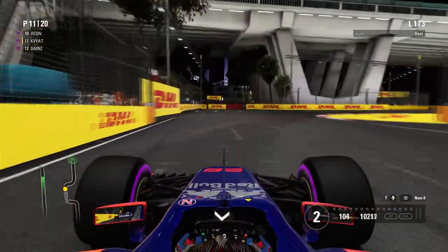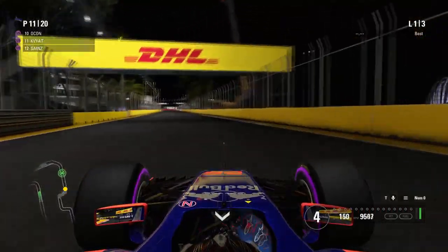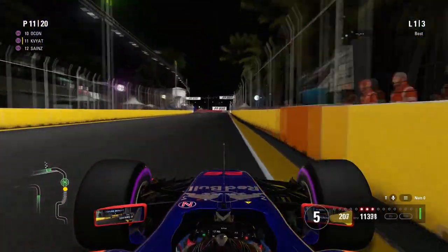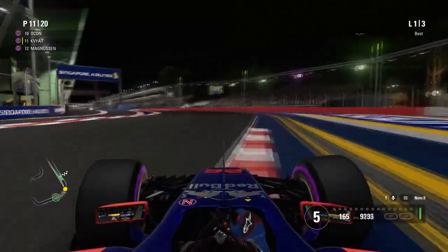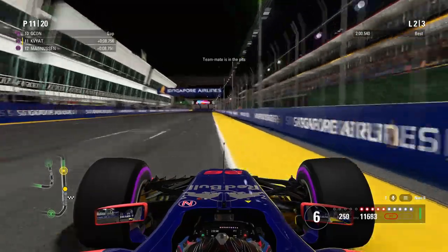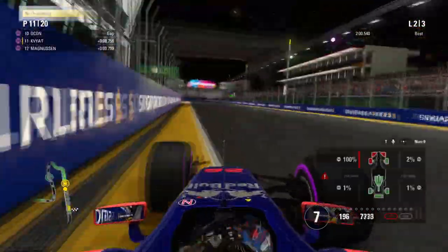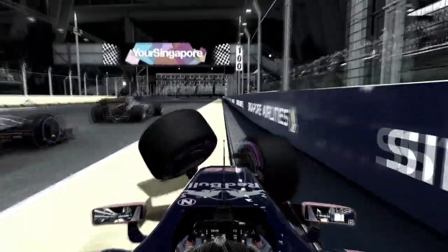Now careful of the wall - we touch it ever so slightly. Through the last couple of corners, we only have two corners to go. We might be about to do it. Downshift, turn in, back onto the power and up to the line. Yes, yes, yes! We have done it! We have completed one single lap of the Singapore Grand Prix circuit! And unlike the pad challenge, I'm not doing another one. Fuck that shit, honestly.